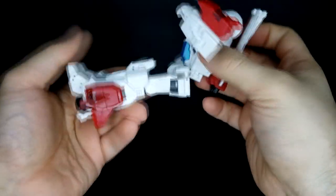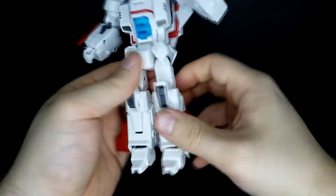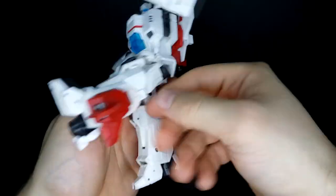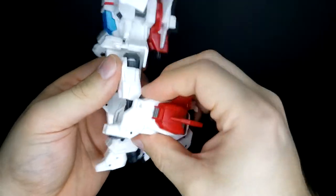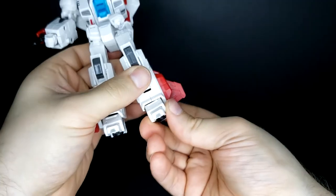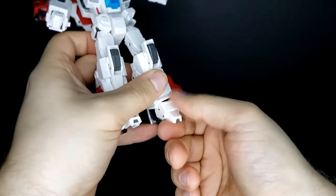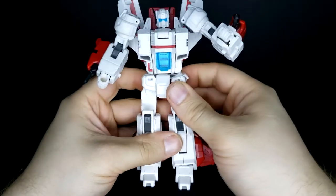Rotation at the waist. Ab crunch. These little skirtings will move out of the way — they like to move as one in this mode, which is fine, it works. But it lets you bring the leg out all the way. He can only kick forward about that far, not very much backwards. Double jointed knee for a really good range right there though. Then the ankles are a ball joint, so you get some forward, some back, some tilt, a bit of rotation. Fold the toes down, fold the foot down. Just really, really great range of motion on this guy.